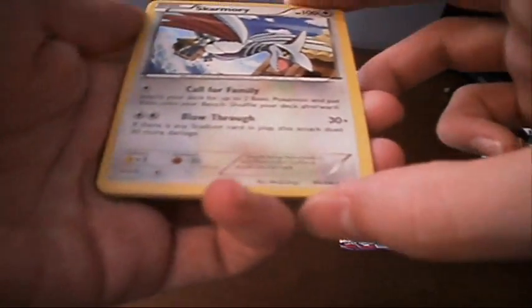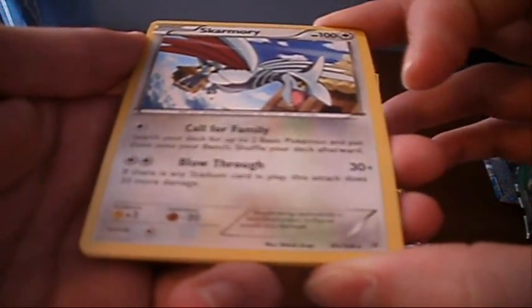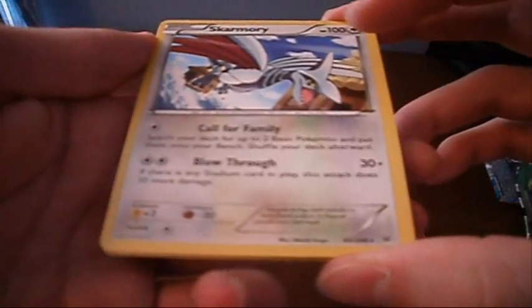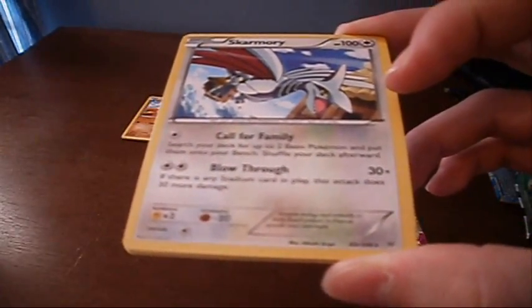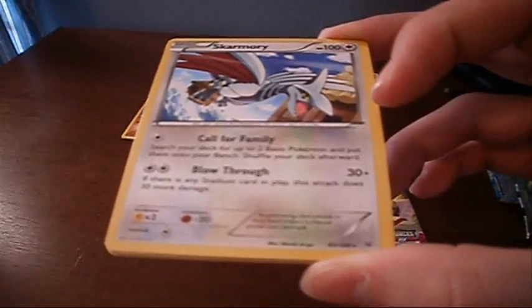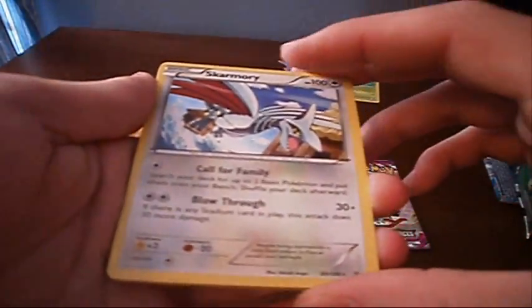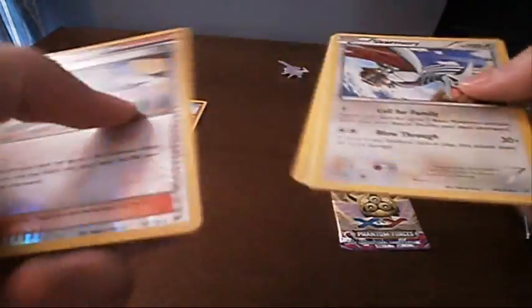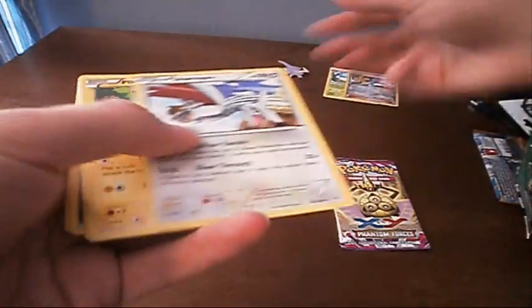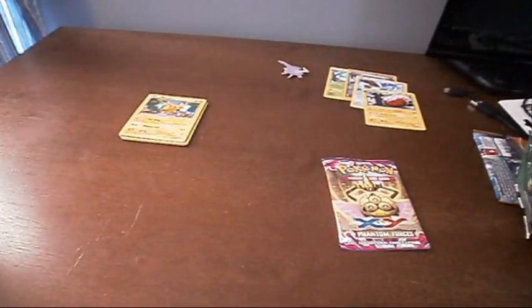It's a Skarmory. If I recall correctly, this one's pretty good. Call for Family: search your deck for up to two basic Pokemon and put them onto your bench, shuffle your deck afterwards. And Blow Through: 30 damage, and if there's a Stadium card in play this deals 30 more damage — and it doesn't destroy the Stadium. So this guy is actually really good. I'm going to put Winona and Skarmory with the cool stuff, and actually the Electrode too because I like that Electrode.